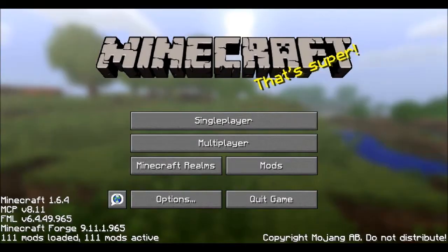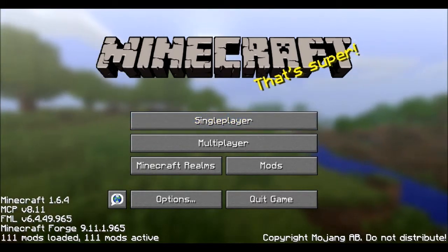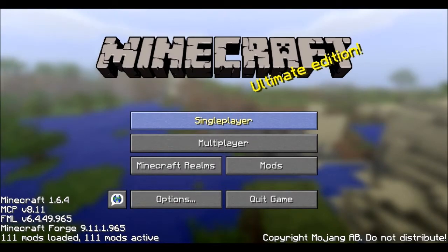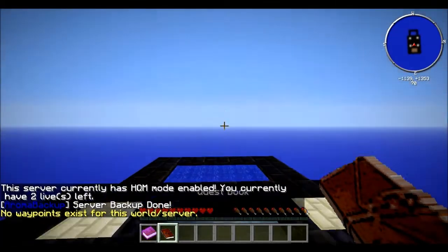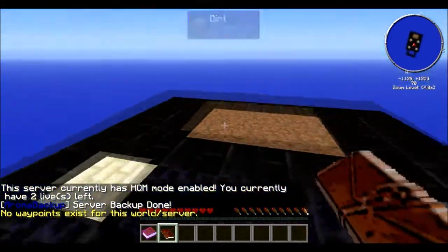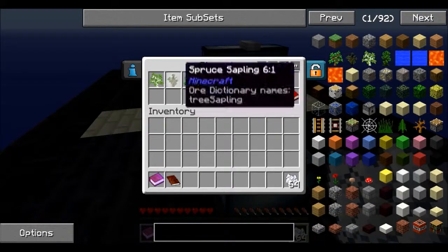Hello everyone, this is Harperboy. We're looking at the Minecraft start screen in version 1.6.4 with 111 mods. This is a newly generated world downloaded from the FTB launcher - a new modpack I'm going to be doing a let's play on. Let's hop in and see how things look. Here we are in a magical world - this is Agrarian Skies, and this is awesome!